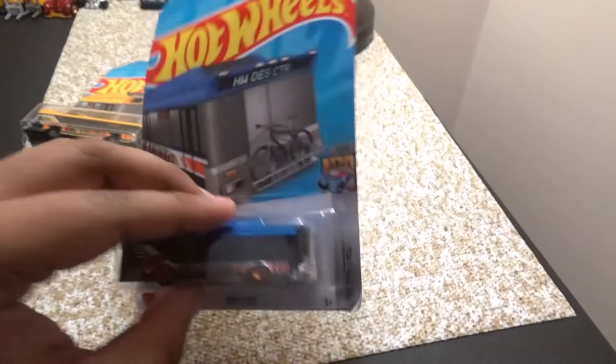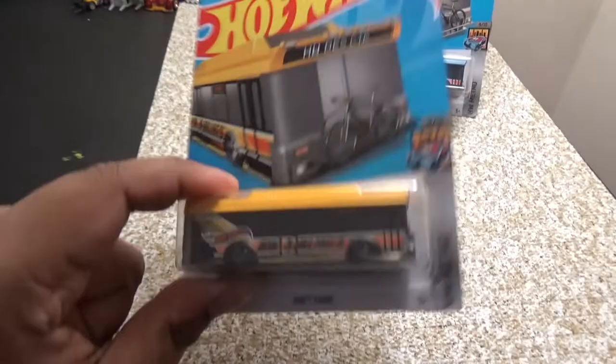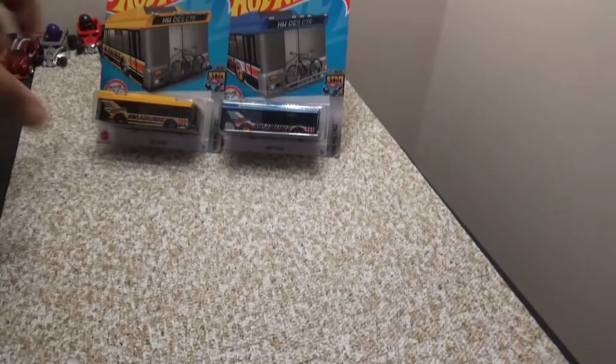This blue one came from the 2022 K case. I have not found the Treasure Hunt or the Super yet — I would have been very pleased to find the Super. The yellow paint scheme came from the 2022 D case. The Treasure Hunt was the Twin Mill in the black paint scheme for 2022, which I have on my wall. I found two of them at one Target.